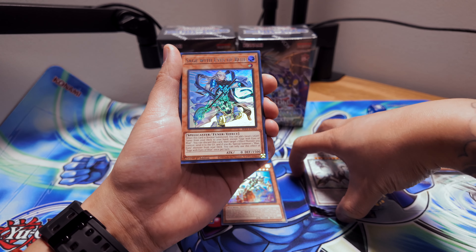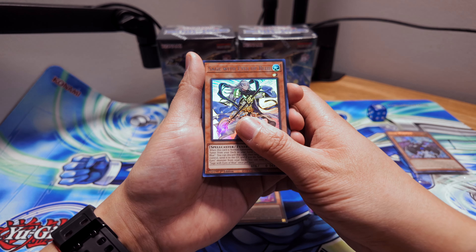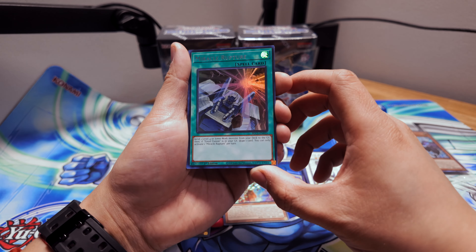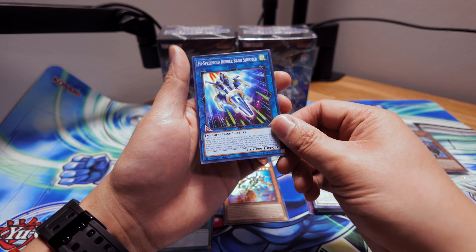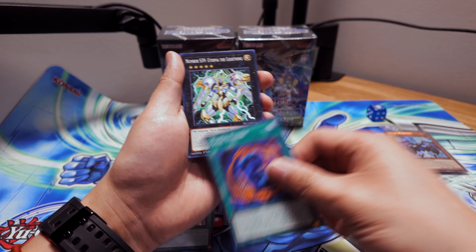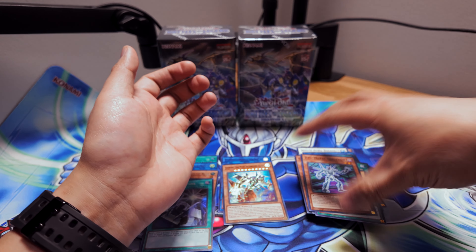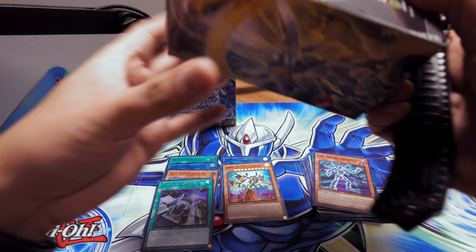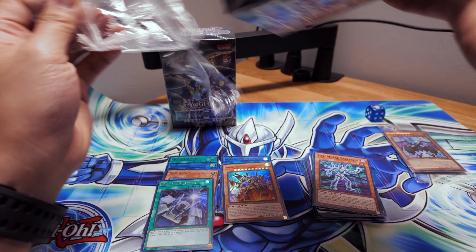Miracle Rupture, and a rock type card — Rock Round Shooter, Cyber Larva, Fossil Fusion, Utopia, Gingerbread House, TG Metal Skeleton. Not too bad overall. Borreload Sword is pretty nice, I do like that a lot. Still got two more boxes to go.